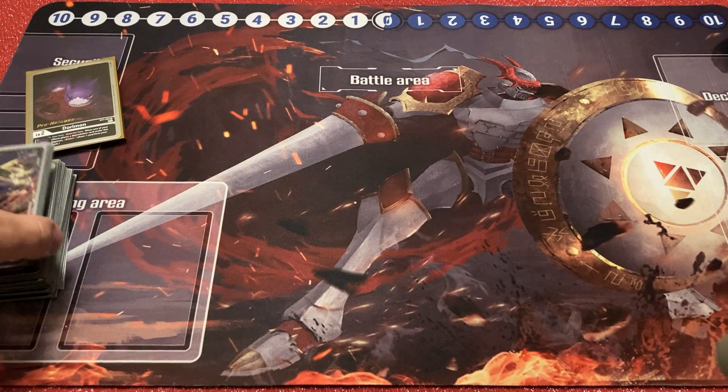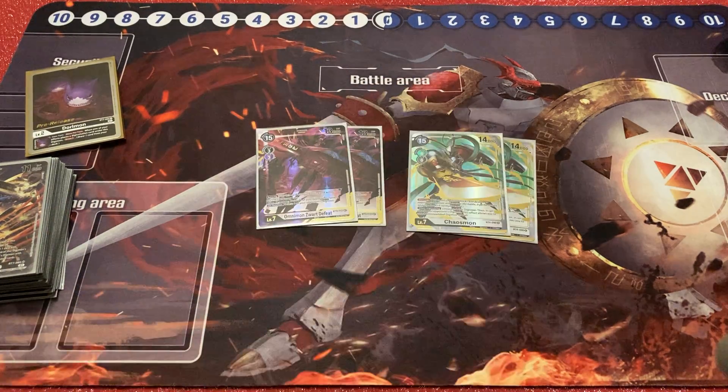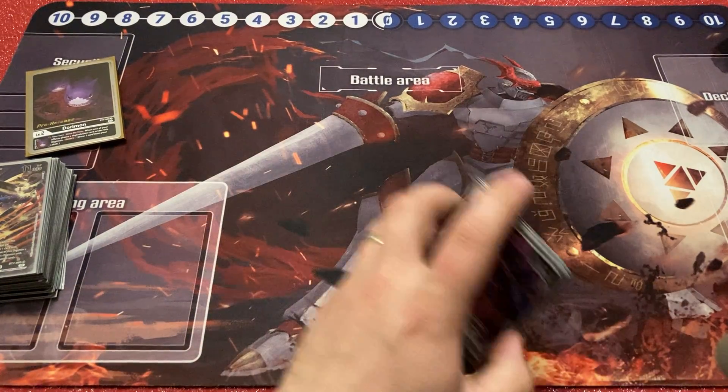That's seven level sixes. I'm running two each of Omnimon and Chaosmon because you can go into both lines and they're both really good. Omnimon wards off security and is really cheap to go into as a level seven, whereas Chaosmon has that end-of-turn Piercing ability where you can attack and pierce through security, and also attack an unsuspended Digimon — great for finishing games. That's it for the Digimon and level sevens.